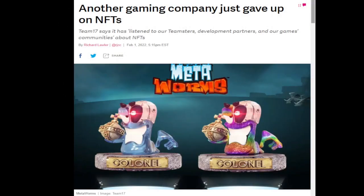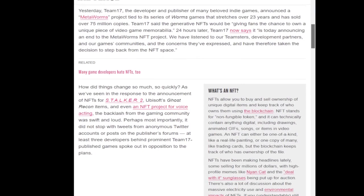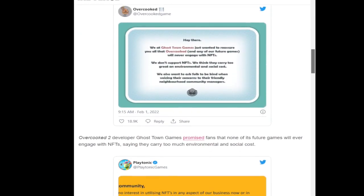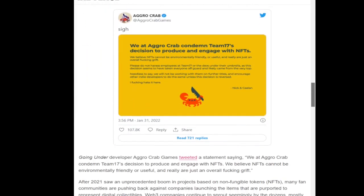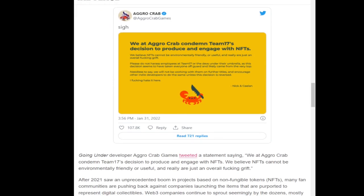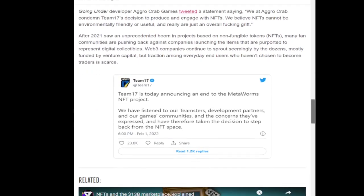Team 17 canceled their Worms NFT endeavors after both fans and their own devs under their publishing umbrella raged against it. The backlash from devs was particularly affirming. Among them were the Overcooked devs, Playtonic and Agrocrab, who outright stated they were leaving Team 17 and encouraged others to do the same, noting this came from higher-ups who didn't consult anyone. The backlash was so heavy they had to back down and cancel the whole thing. And just like Sega, EA and Troy Baker, the response was the usual 'we didn't know, but we heard the audience' bullshit — because of course they knew what they were doing all along.